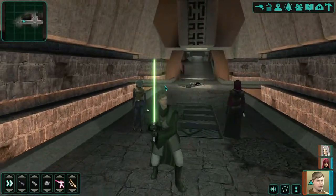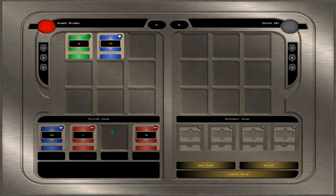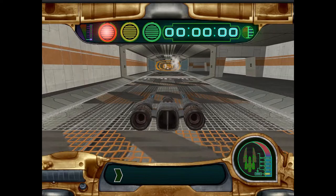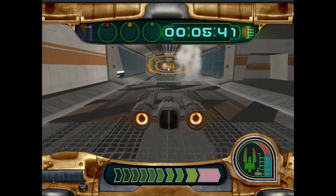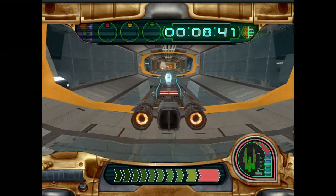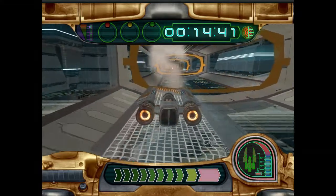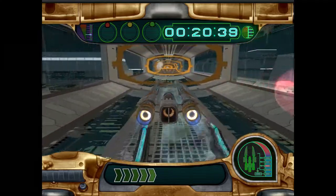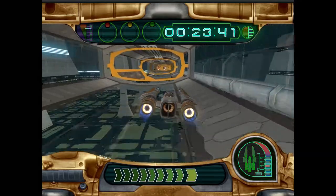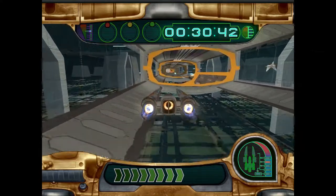There are also minigames: Pazaak and Swoop Racing. Pazaak is a card game that plays like blackjack, only you bust on 20 and you can use modifier cards to alter your score. In Swoop Racing, you have to reach the end of the track as fast as possible in an effort to beat the best time. You accelerate with the left mouse button, and when the meter on the bottom reaches red, you let go and quickly click again to gain more speed. I guess this is supposed to emulate the feeling of a manual transmission, but this isn't exactly Gran Turismo. The minigames aren't anything to write home about — Pazaak can be fun due to its random nature, but Swoop Racing is too repetitive in my opinion.